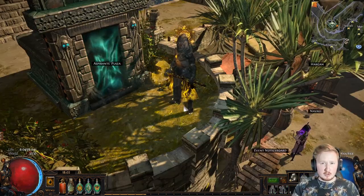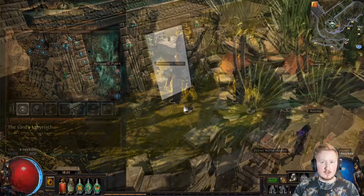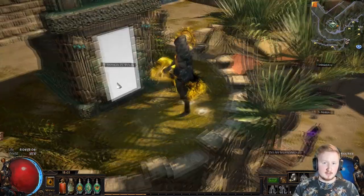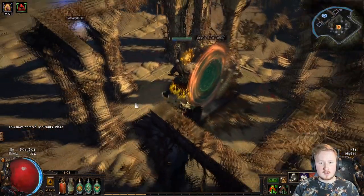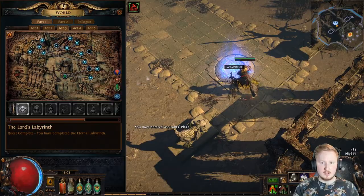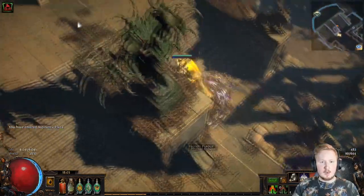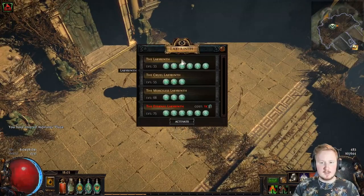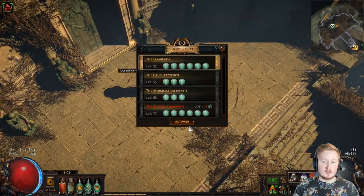Once you finish all the trials for a labyrinth, you go to Sarn Encampment in Act 3. You click on the hidden door and then you enter the Aspirant's Plaza. Once you're inside the Aspirant's Plaza, you can then take the waypoint and just go there directly. Then you walk up to the labyrinth activation device and you activate the labyrinth that you want to start.